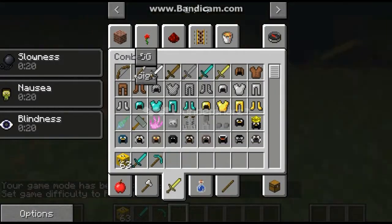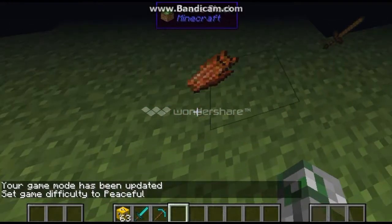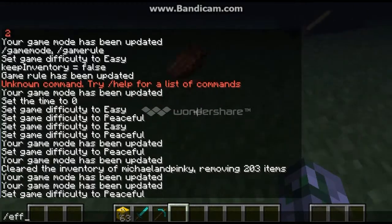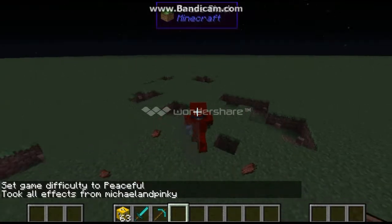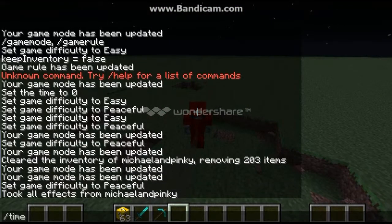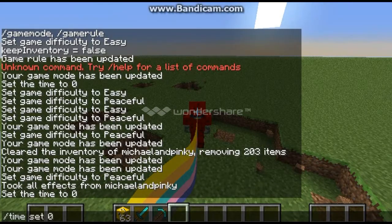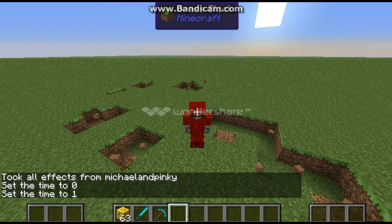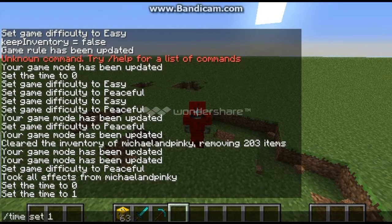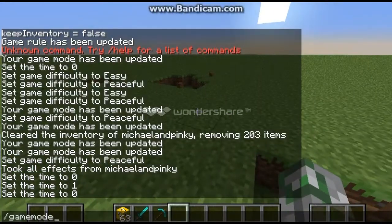We're going to need some milk. What I could actually just do - effect Michael and Pinky clear. Oh yeah, alright, we're good now. Time set... zero? Wait, what would that be? That would be time set one. I just do time set day. I always get confused with zero and one. So you know, just do day because it really does get confusing for me. I don't know if it does for any of you guys, but it does for me.